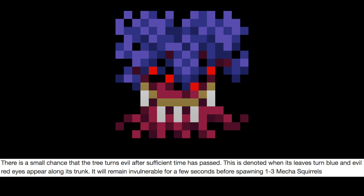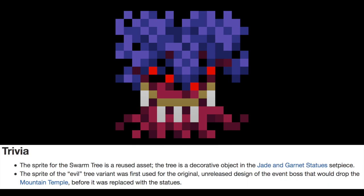It'll then become invulnerable for a few seconds before spawning anywhere from one to three mecha squirrels — that's a cool easter egg. According to Realm Eye, the sprite for the swarm tree is a reused asset originating from the Jade and Garnet statue set piece, and the evil tree sprite was originally meant to be the event boss that would drop the mountain temple before the statues eventually took that role. I love learning trivia like that.